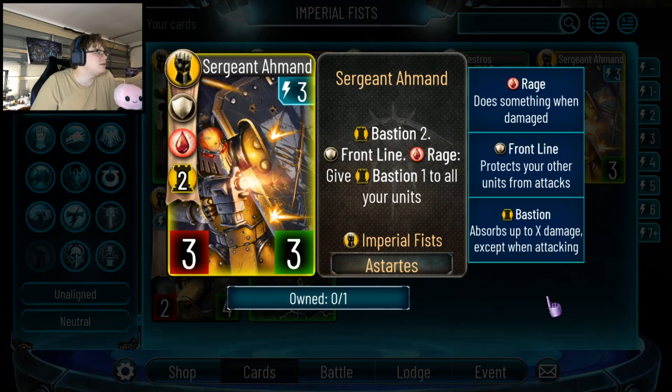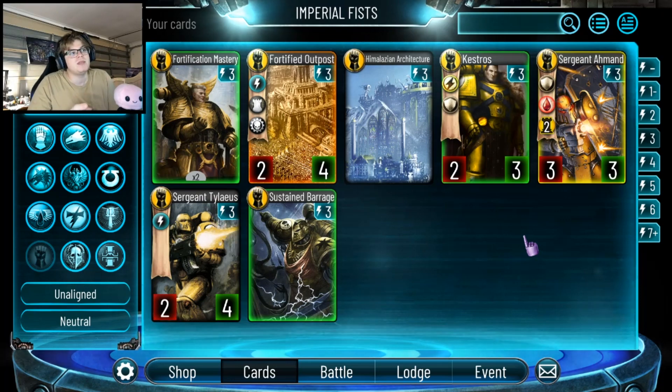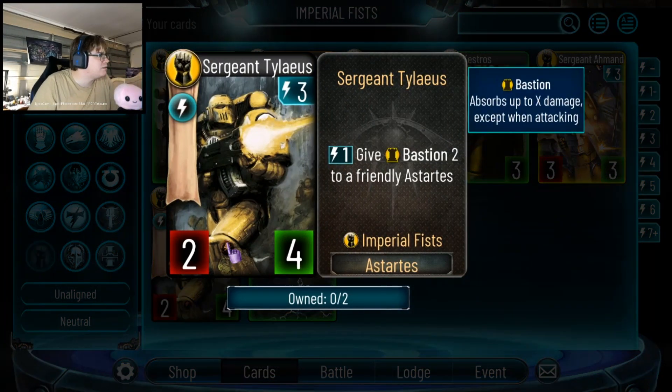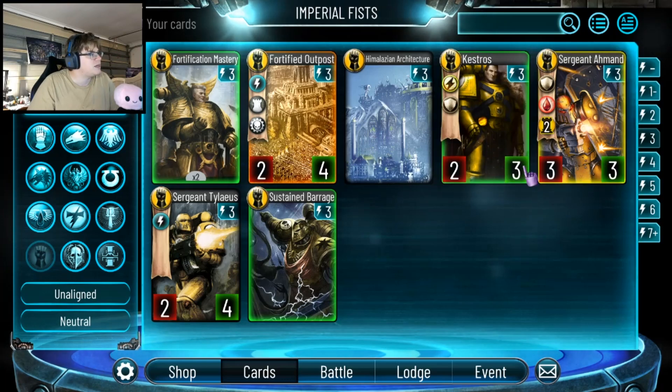This 3-drop card is amazing: Bastion 2, Frontline, and Rage — give Bastion 1 to all your units including itself. So if the Warlord smacks it, gets rid of the Bastion, it's a 3-3 with Bastion 1; smack again, 3-2 with Bastion 1; smack again, 3-1 with Bastion 1 — they've got to keep hitting it. Plus it's giving Bastion 1 to all units including Warlords, so every time it gets damaged it effectively heals your Warlord for 1. Note: Bastion doesn't get removed when you attack — if you've got Bastion 5 and attack, it just deals damage directly to your health. Sergeant Tileus is a 3-drop 2-4 giving Bastion 2 to a friendly Astartes; since the faction seems very structure-based, maybe but probably not — there's better stuff in the 3-drop section.